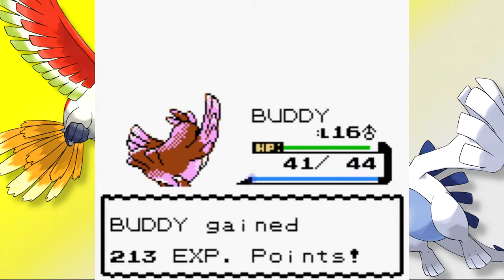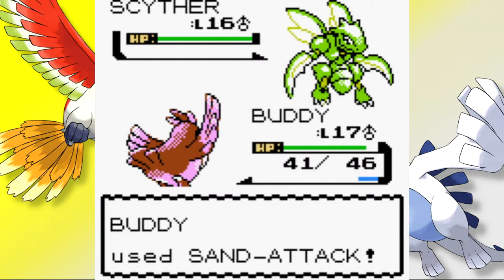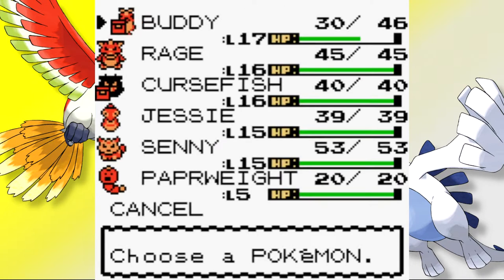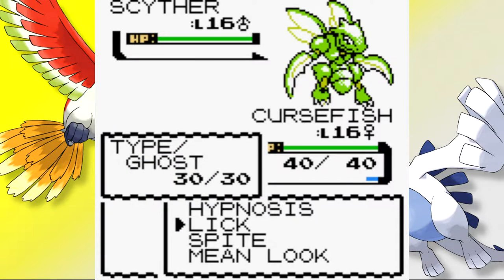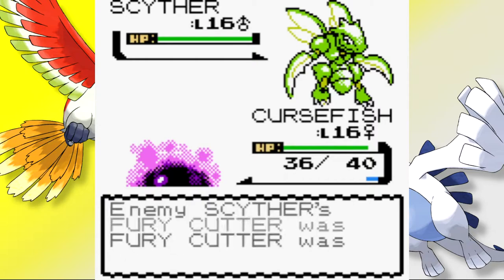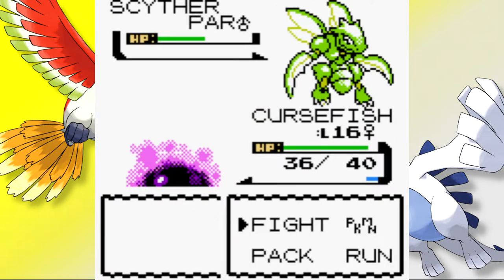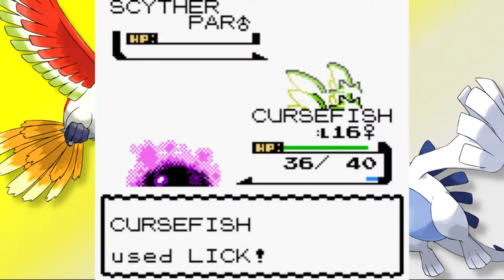Now the fun truly began. I knew most of my team resisted Bug so I planned to exploit that. First I used Sand Attack twice with Buddy to lower Scyther's accuracy before switching out. One of Scyther's moves, Fury Cutter, grows stronger the more it connects — like an opposite Rage, essentially. I planned to disrupt that with the accuracy drop, and with Scyther now at minus-2 accuracy, Cussfish's time had come. As a Ghost-type, the only attacking moves Scyther could land were Fury Cutter, which now missed frequently. I then used Spite until Fury Cutter ran out of PP, leaving Scyther defenceless. It was a painless but lengthy process of whittling its HP down with Lick to claim our second gym badge.